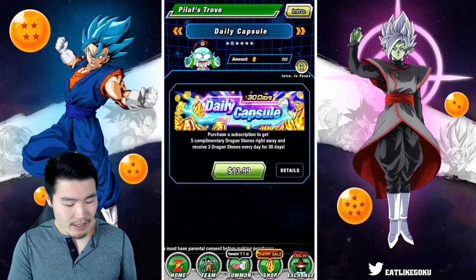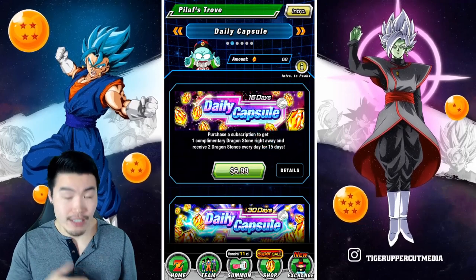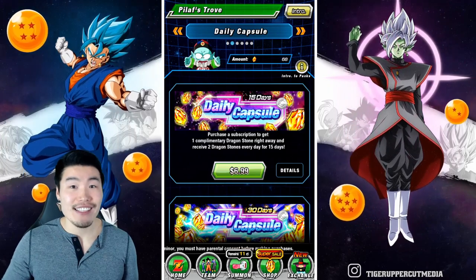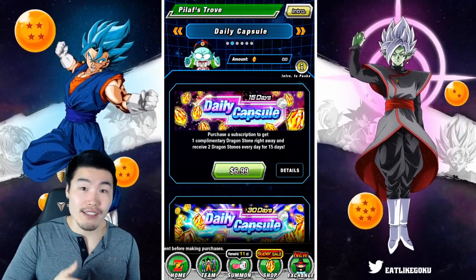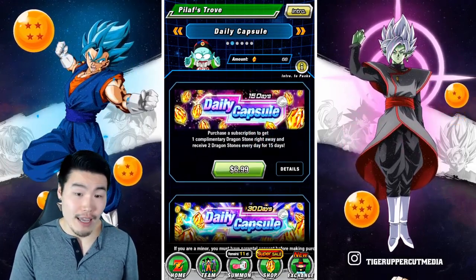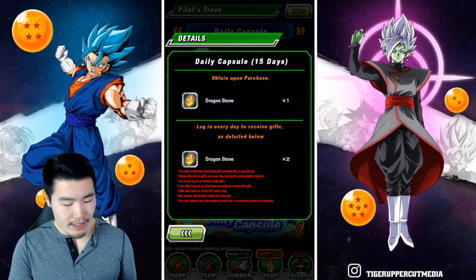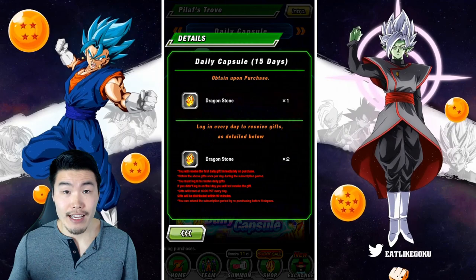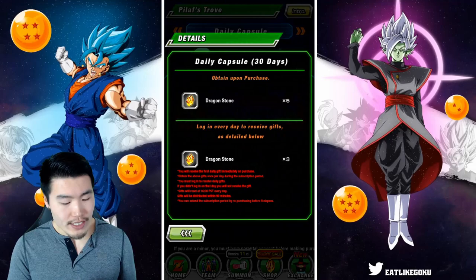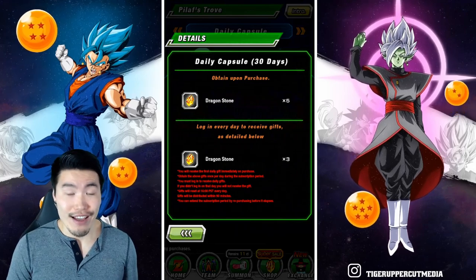So for this one it's 15 days, the other one is 30 days. Real quick, we're working with Canadian prices here because I live in Canada and the exchange rate kind of sucks right now. If you guys live in the States, the prices will be even lower since you're working with US dollars. For us, it's $7 for the 15-day pack for a total of 31 stones — one stone right off the bat and then two stones per day for 15 days. And for the 30-day pack, it's $14 for five stones off the bat and then three stones per day for 30 days for a grand total of 95 stones.